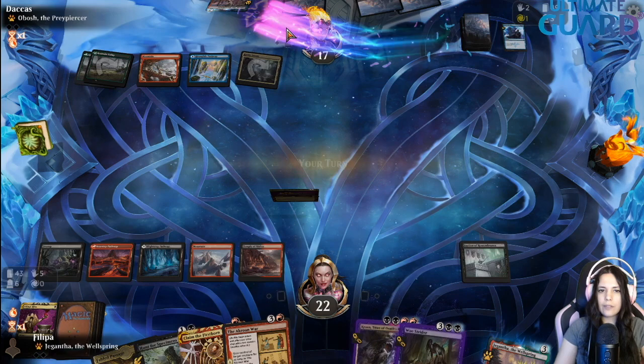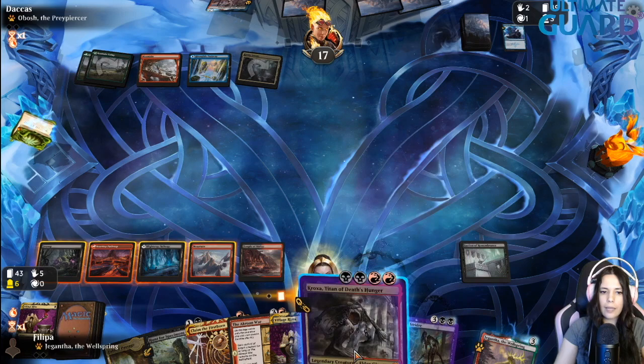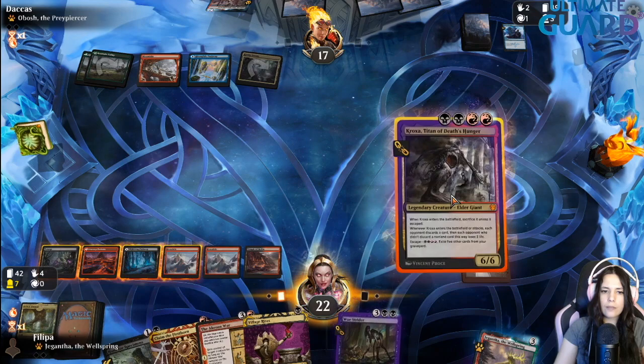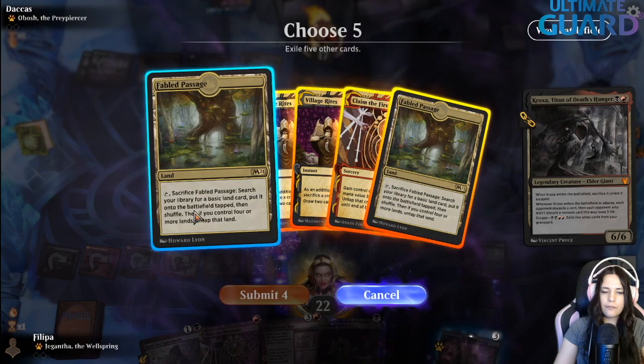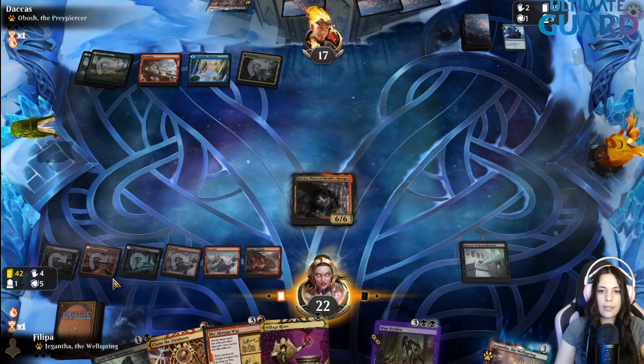I'm going to try Kroxa and see if they counter it. I'm playing Fabled Passage first because I don't want to exile my Woe Strider — getting red instead. Kroxa resolves, and we keep the Woe Strider because it can come back from the graveyard. They didn't have a counter because they would have used it; that's another Alrund's Epiphany. They can't play it next turn — they only have five mana. That's a dragon. I'm going to play my Kroxa.